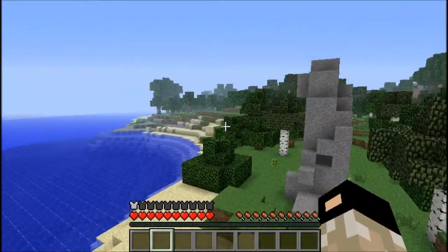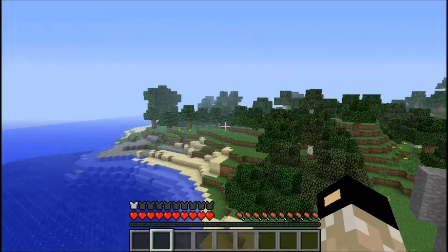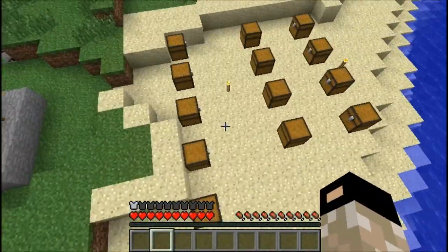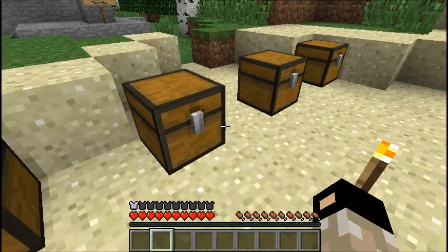The jetpack allows you to turn a little bit more and go faster. The helicopter hat is less expensive, so you'll probably get a helicopter hat before you get a jetpack.